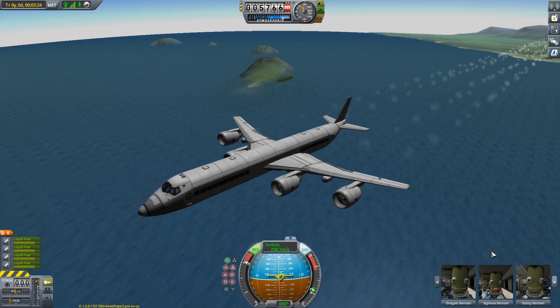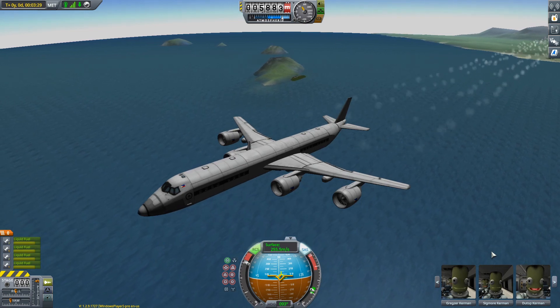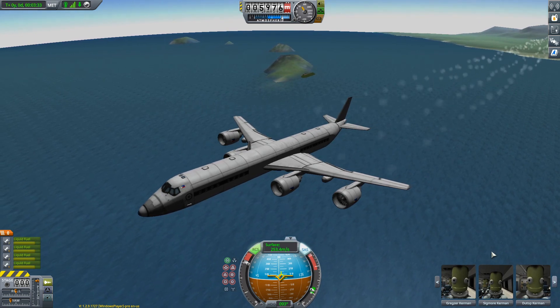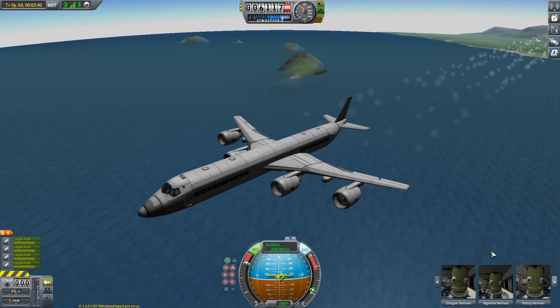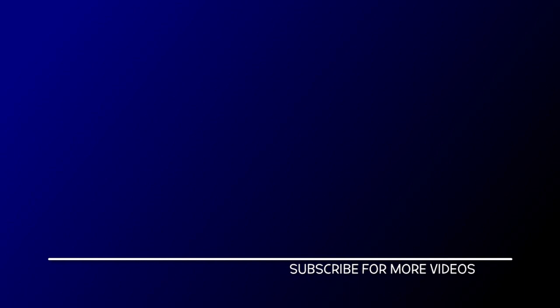A few minutes later, this aircraft is running at an average speed of 952 kilometers an hour, making an altitude of 6 kilometers, with 9 tourists on board. And that's all for this one.